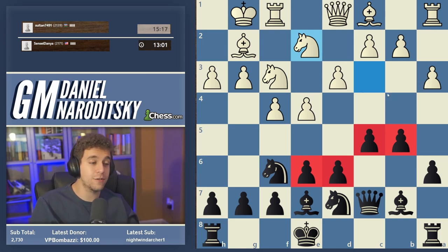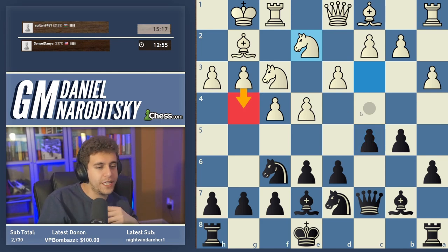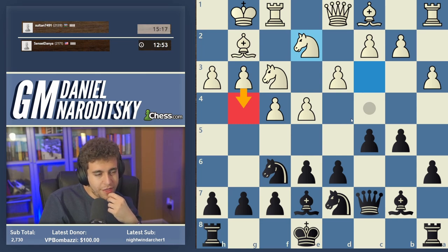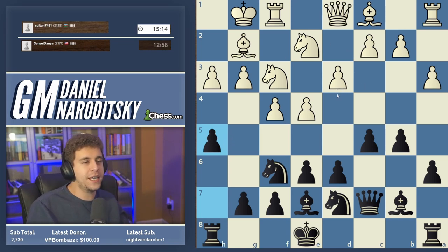That doesn't mean we can never castle queen side. It would be very interesting to prevent White from playing g4, so we're going to make a very risky move — hopefully one that throws our opponent off a little bit. We are going to play h5, and for now we're going to keep our king in the center.